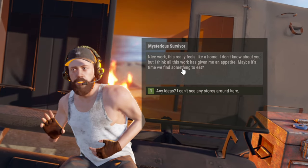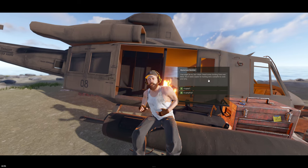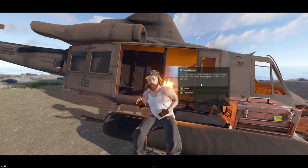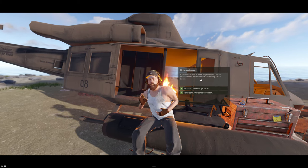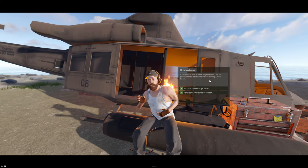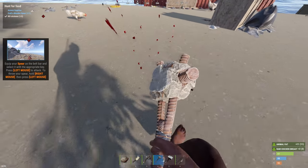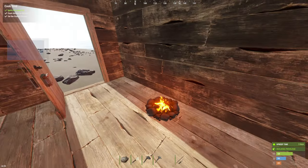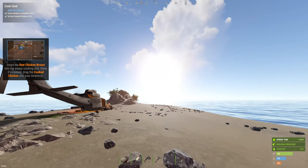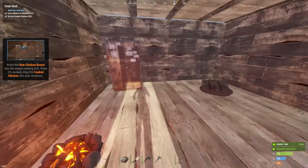'Nice work, this really feels like a home. I don't know about you, but I think all this work has given me an appetite. Maybe it's time we find something to eat. You'll need a spear for hunting and a campfire to cook your prey.' A spear could be used in melee range or thrown — you can probably handle the chickens without throwing a spear, though. Dude, we are surviving! The sun's about to go down — we're going to have the most beautiful sunset.